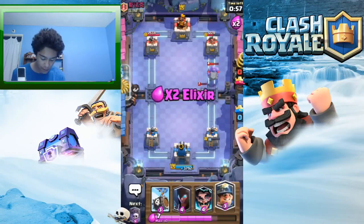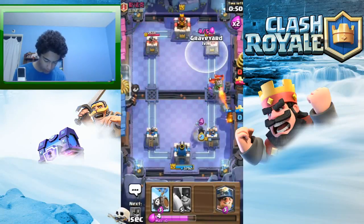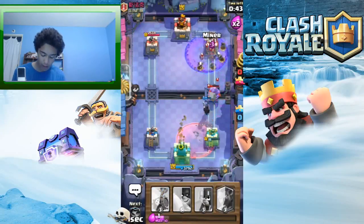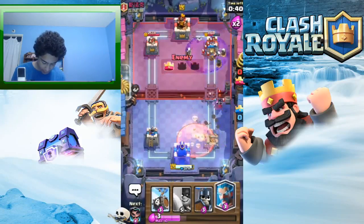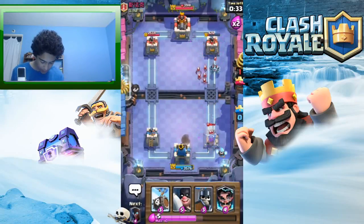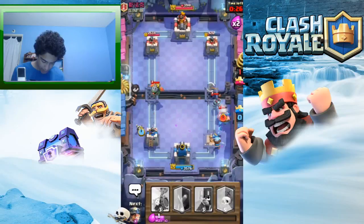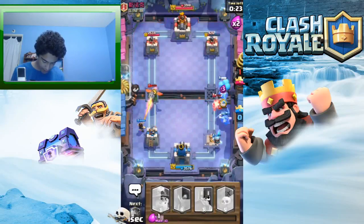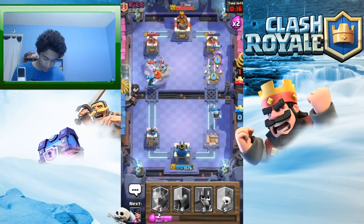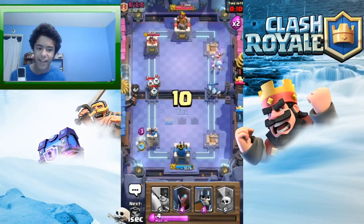The bowler is basically just a more expensive log — we already have one card that pushes back troops, we don't need two. I just don't like the bowler. At least we'll do some damage to the right tower — that was sort of good. We probably won't get it but I think I did decent this round. Come on, let's end with a minor graveyard — yeah, there we go, we got it!